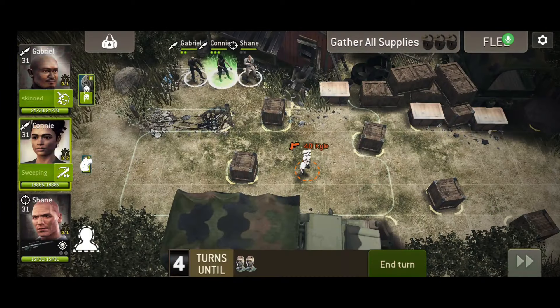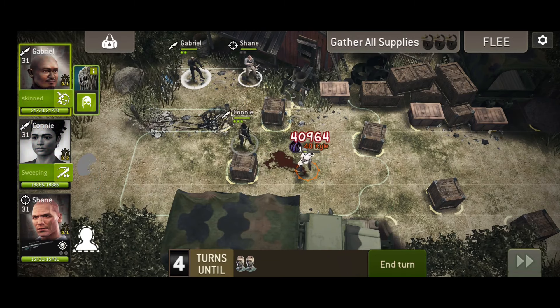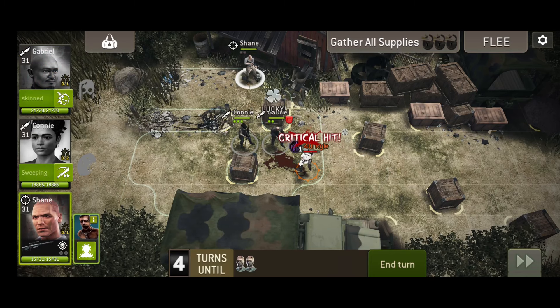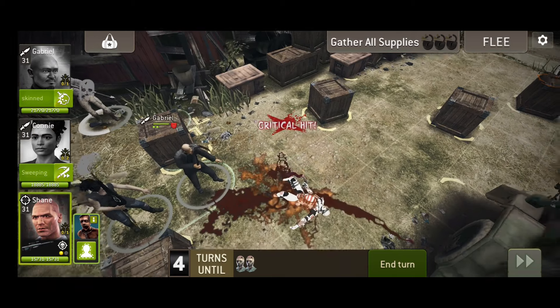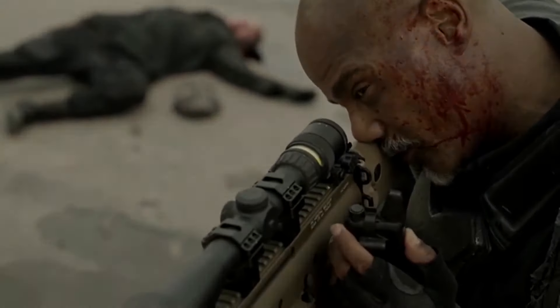The Thundersoul is perfect for some surprisingly silent rooting shooting, especially against targets of a significantly greater level than your survivors. If you're not one for getting your hands dirty with the up close and personal walker dispatching strategy, this is the perfect weapon to pin them in place and put them down for good. Call me Gabriel.